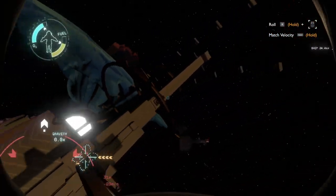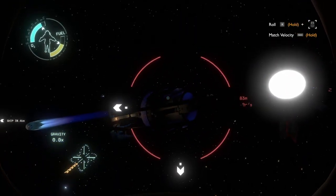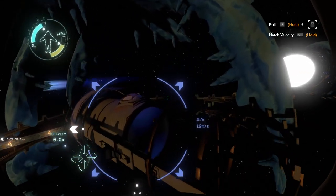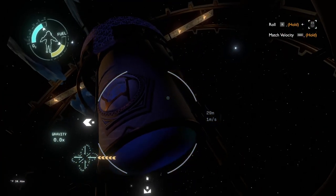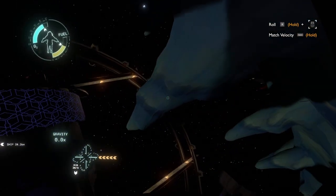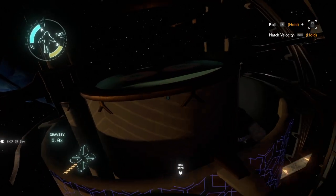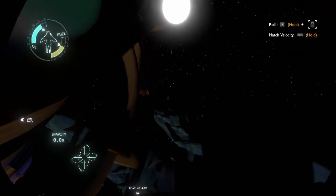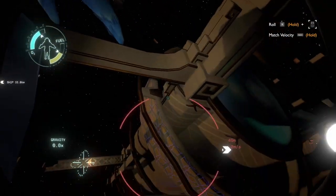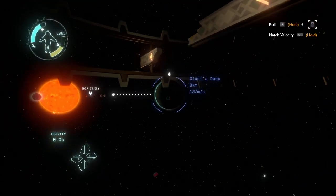We can't stay long here, but we can stay. Is that the Interloper? This kind of looks like part of a probe, but then there are shards of ice on it. We're probably going to die this loop too — but this thing here, I don't feel like I can go inside. That's Giant's Deep over there.